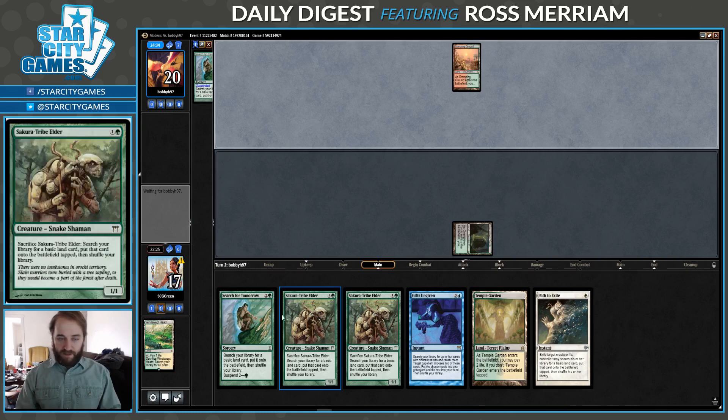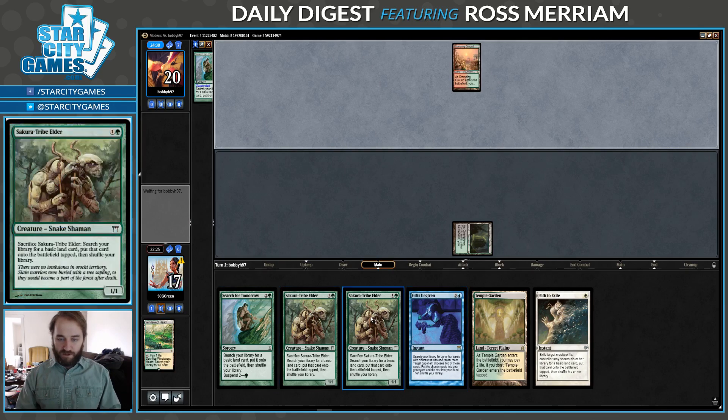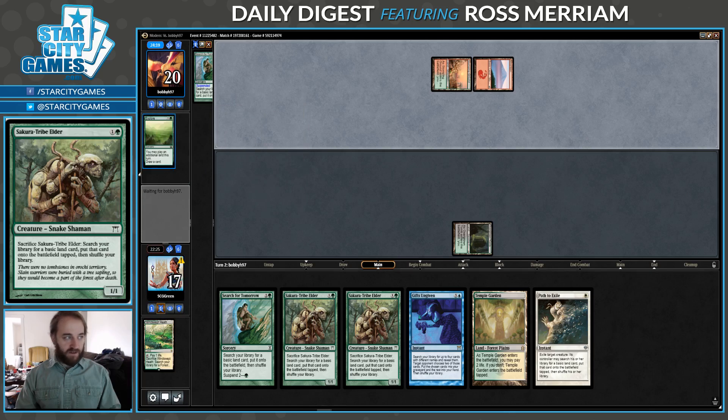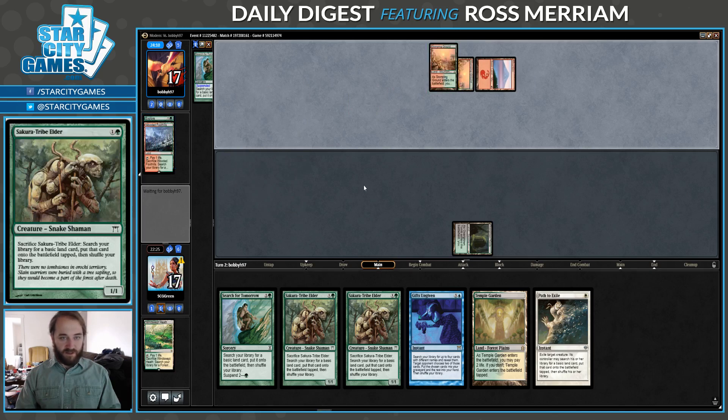If I brick on lands, I definitely don't want to have a Suspended Search next turn because I'll be short on mana, so I'm definitely playing Tribe Elder. Just going to take five. Yeah, definitely looks like my opponent is Scapeshift. So which big thing do I want to get? Probably Iona — just name green. That stops Primeval Titan and Scapeshift. So that'll be the plan.